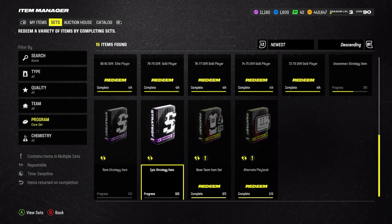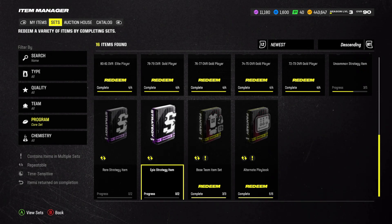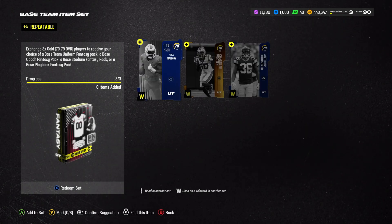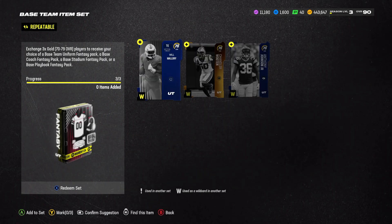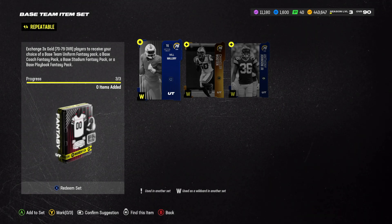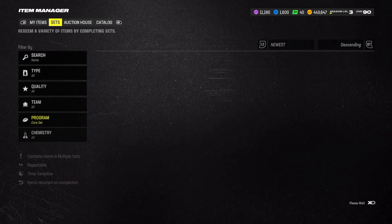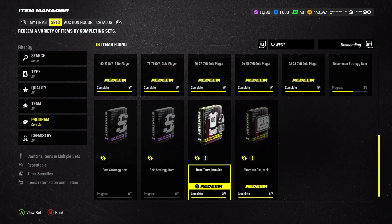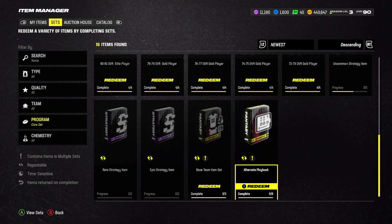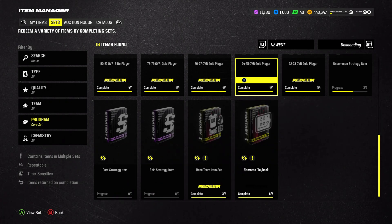If they just want to bring back the ability to sell them, I'm actually pretty happy with that — that's a huge W for EA Sports. At least for coaches, you have this ability right here: three gold cards gets you a base coach fantasy pack, a base stadium, or a base playbook. So at least you have the ability to choose whatever you want. Them not letting us buy and sell these before wasn't really that big of a deal for playbooks — you can just go to the sets, get it done. But strategy cards? That's where it mattered.